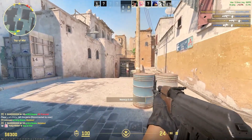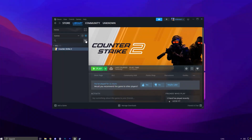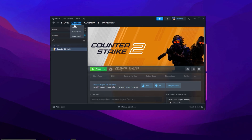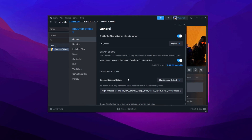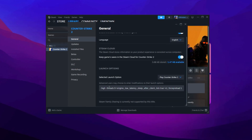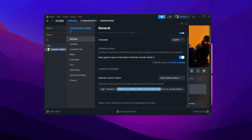Optimizing your launch options can greatly enhance your game's startup performance and responsiveness. Start by opening the CS2 launch options to configure the game for optimal startup. In Steam, go to your game library and find Counter-Strike 2. Right-click on it, select Properties, and navigate to the General tab. Here, you'll see a section where you can enter launch options. Copy the complete code from the video description and paste it into the provided field.